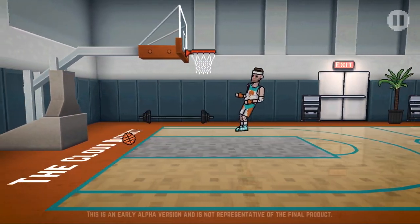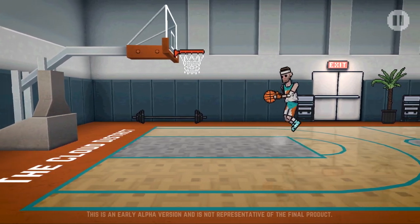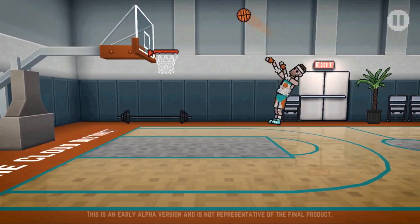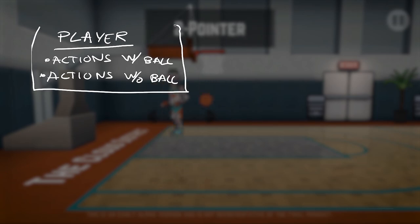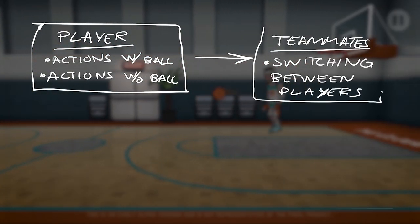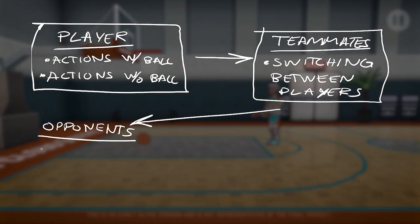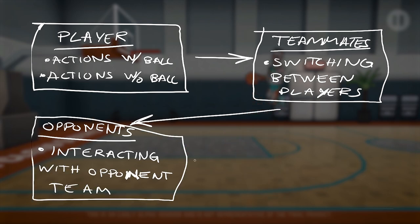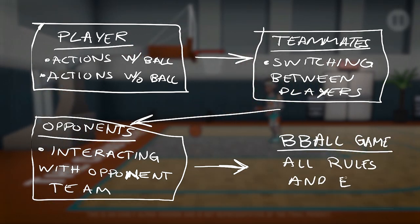At this point I'm pretty much stuck, so I want to get back to working on the gameplay instead. This time around I'm trying to build the game from the ground up and add features in a logical progression. That means I first need to finish a single player's actions with and without the ball before moving on to implementing teammates and switching between two or three players on your team. Then after that I'm going to introduce an opponent team and have the players be able to interact with each other through the player actions I'm creating now. Finally, with all that done, I'm going to create the rule set for an actual basketball game.